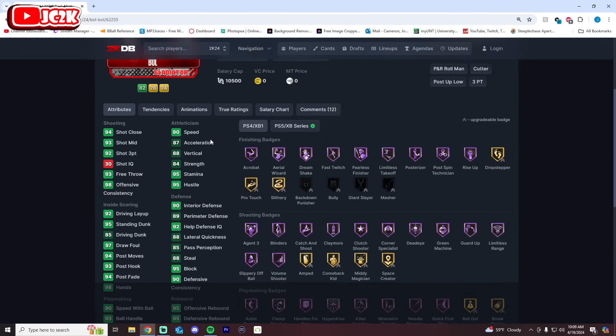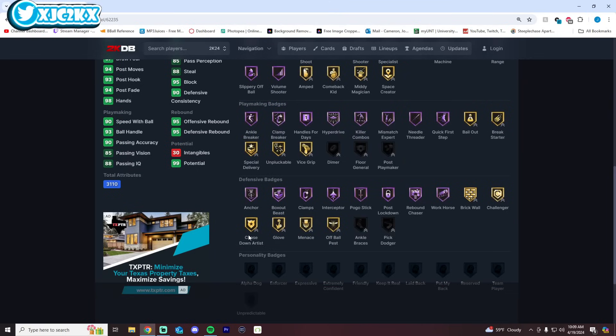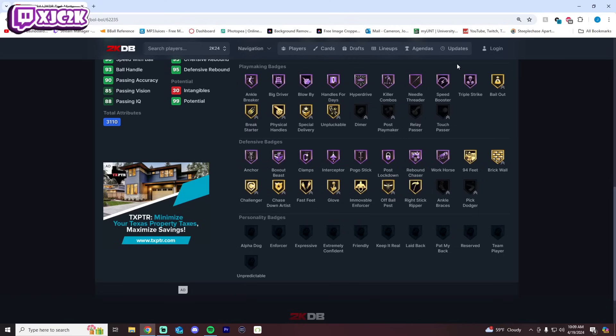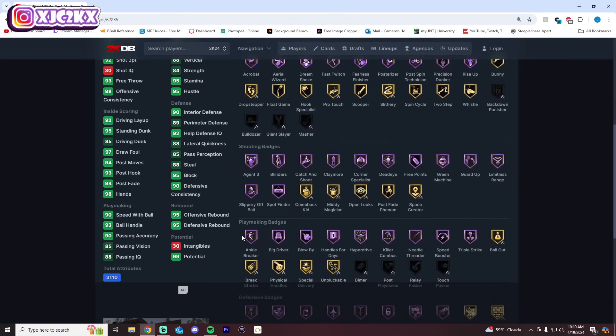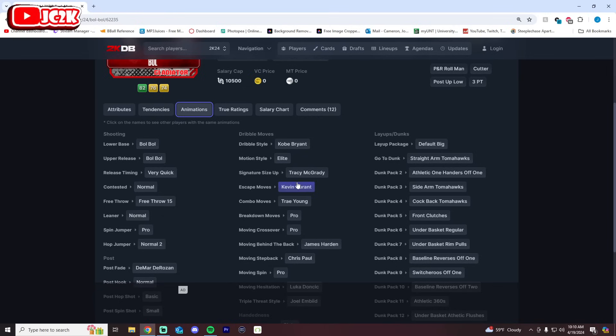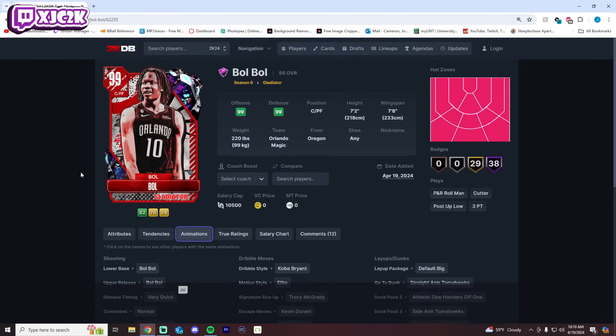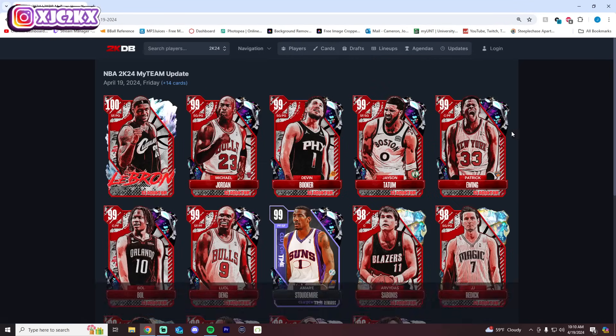Bol Bol is 7'2" with a 7'6" wingspan, 90 speed, 92 three-ball — this is probably the best card besides 100 overall LeBron from today's drop. He's super athletic, an amazing shooter, a great playmaker, and a great defender. He has gold moon which is more than enough at 7'2". He's got Harden behind the back, Kobe dribble style, and some serious sigs on him as a 7'2" dark matter power forward with a nice release. This card is dangerous — one of the best cards from today's drop without a doubt.